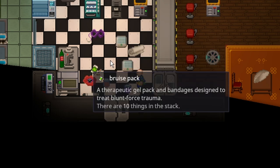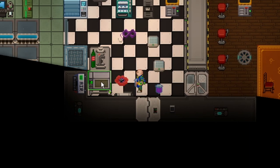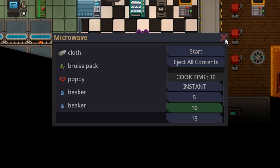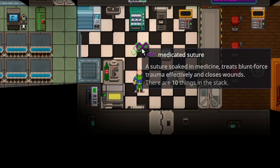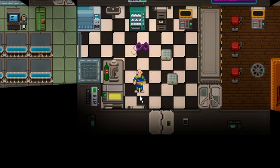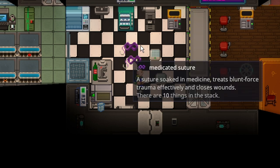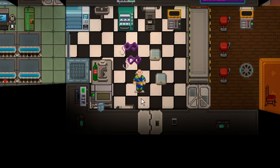To make the medicated suture, you need a poppy, a full stack of bruise packs, one cloth, 50 units of spasicillin, and 50 units of tranacid. Cook it for 10 seconds and you'll have a full stack of 10 medicated sutures. It is a lot of work and requires both botany and chemistry. But there's 100 full healing in one stack rather than 50, so there's definitely time to be saved. Also, medicated sutures completely stop bleeding.